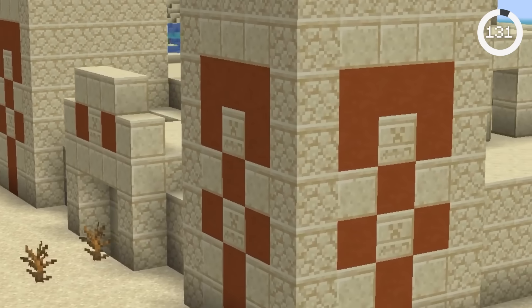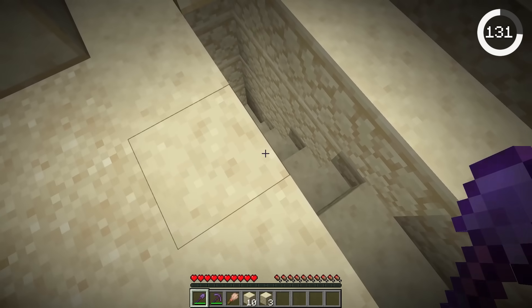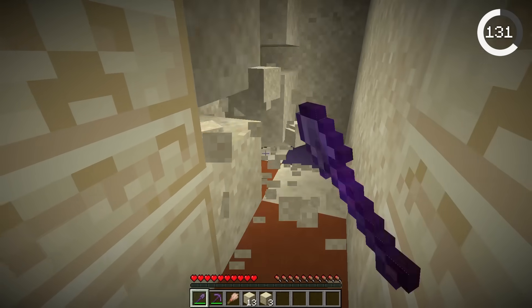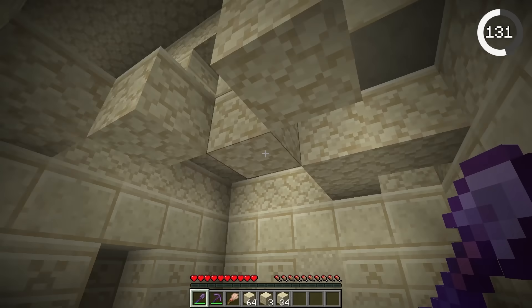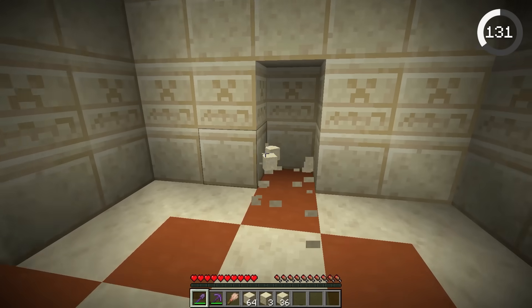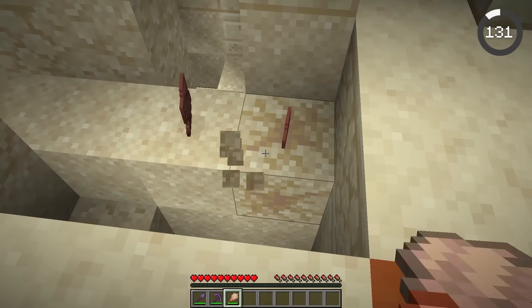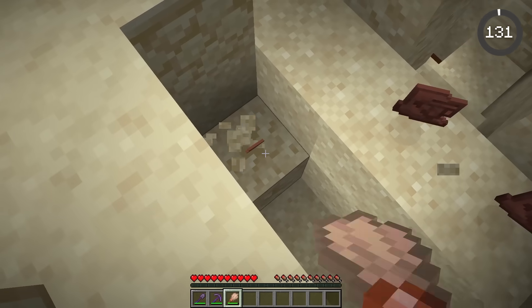Desert temples have a new secret chamber. When you mine some of the sand in the temple floor, you'll find a mysterious staircase that leads to a new room. The new room has its roof collapsed and will always have one suspicious sand sticking out. This room can contain several suspicious sand, so make sure you mine from the top down to avoid breaking any of it.